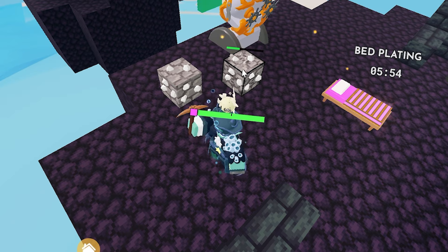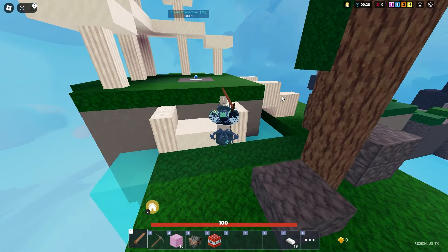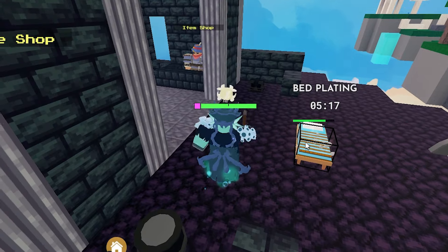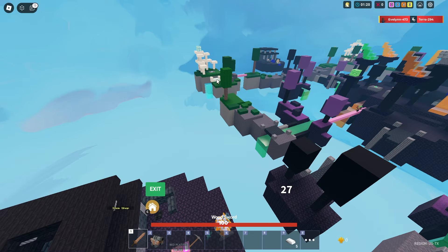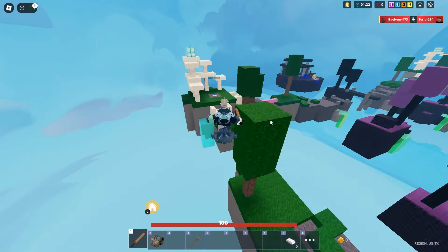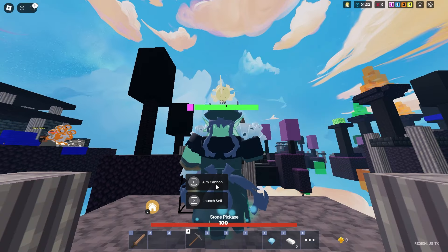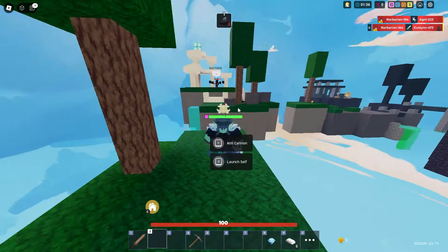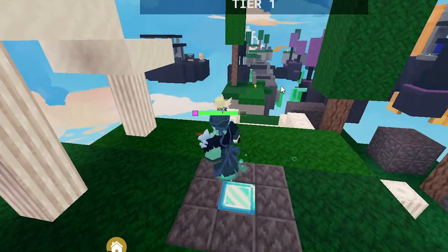Do I really need my Davy kit now? If we can go to the Diamond Generator, we do not need our Davy — just kidding. Of course we need our Davy to get every single bed plating in the entire game. Now I can just use the squad launcher to go to the Diamond Generator and use my Davy Cannon. This is the best mobility combo in the entire game. I'm gonna go again and get every single Diamond Generator as well.